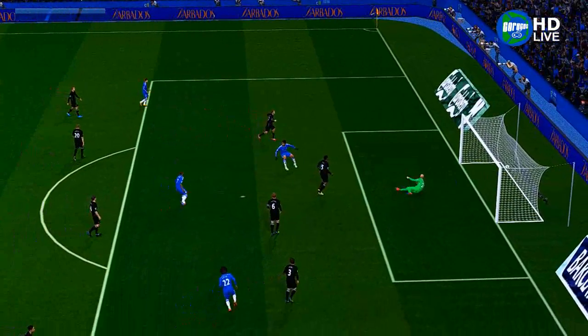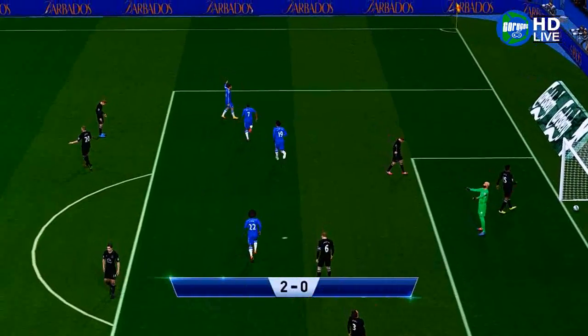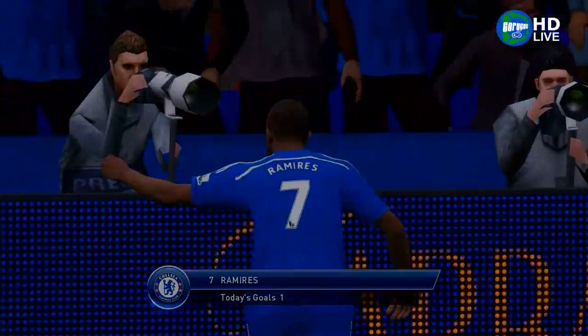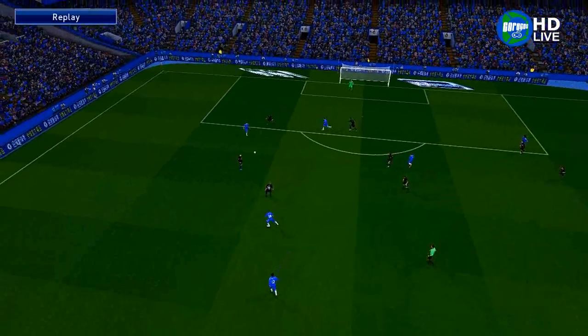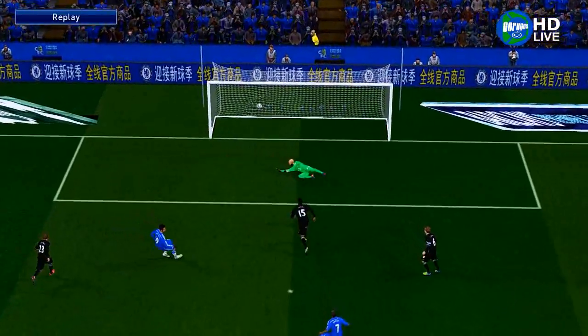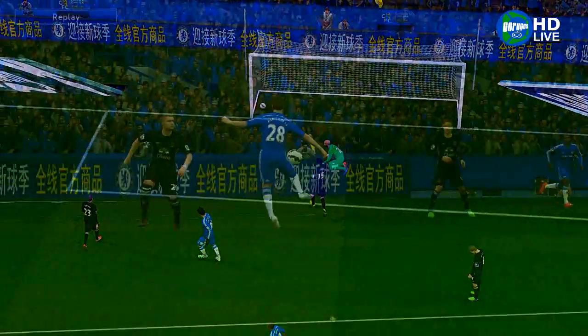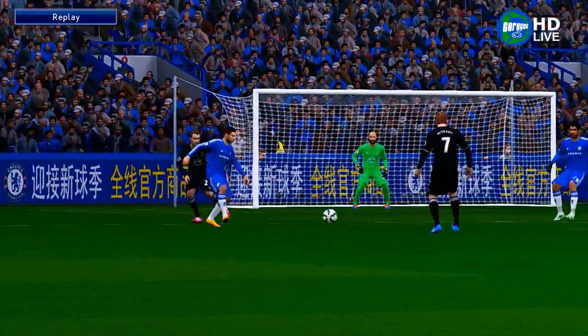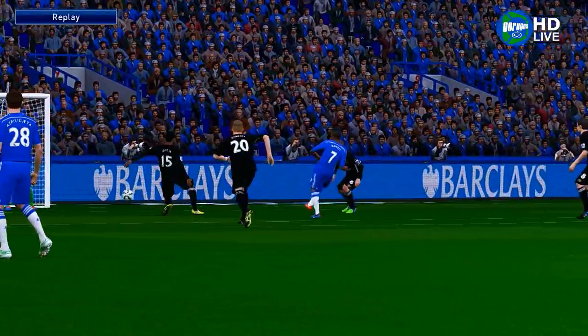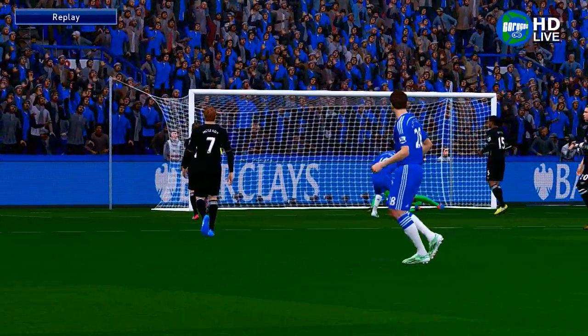Hazard to Ramirez — look at that, 2-0! Not wasting any time at all, Ramirez putting it in the back of the net as soon as he got the ball. Hazard looked like he was going to pass to De Kost instead, but he chose Ramirez. De Kost let the ball go, and Ramirez put it very easily in the back of the net.